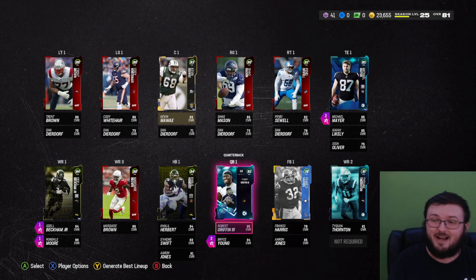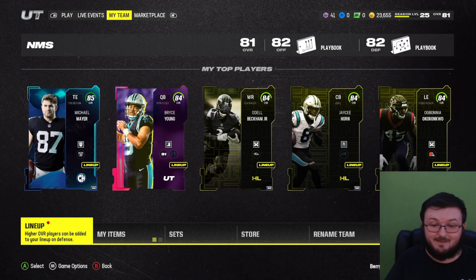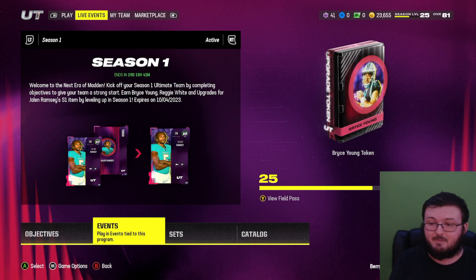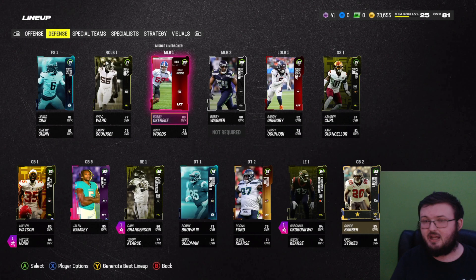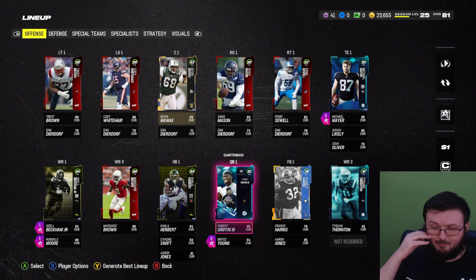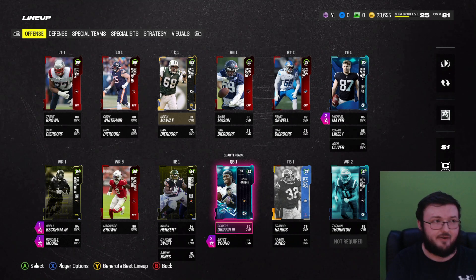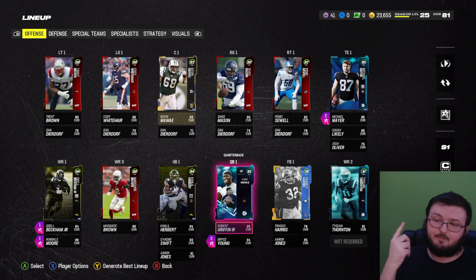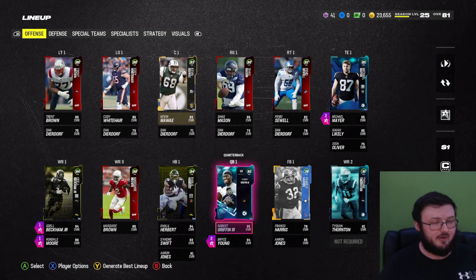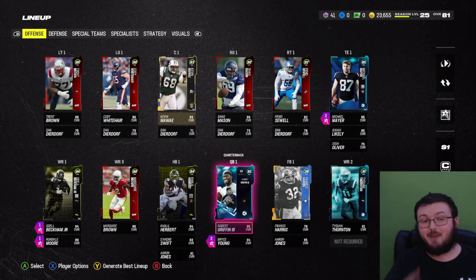I'm an 81 overall — surprisingly not bad. This year going no money spent is actually very, very capable guys. You can go no money spent and get some pretty decent cards. My squad right now is very competitive without spending a single dime. I also did not get the pre-order bonus — I started this account from scratch. If you guys didn't see the first episode, go back and check it out. I didn't get pre-order points, I didn't get anything. I actually bought this Madden on my other account, not even on this account.